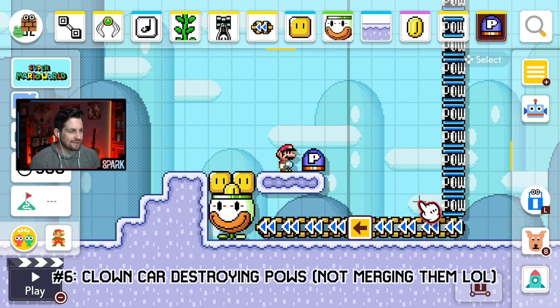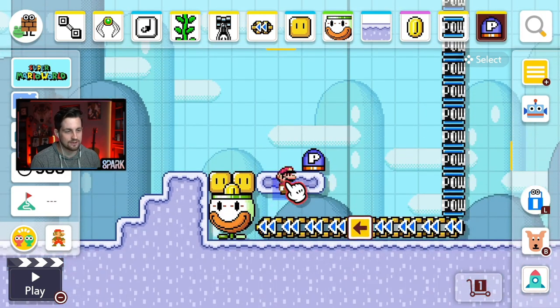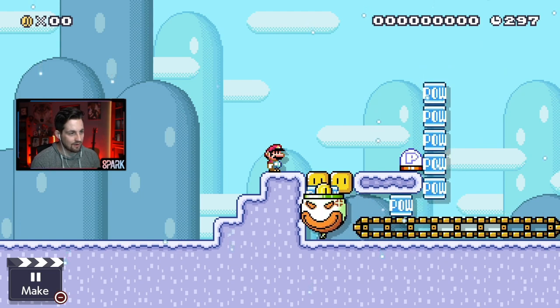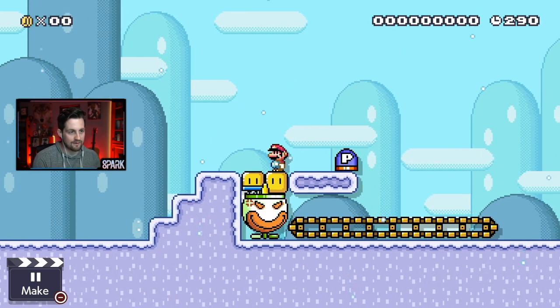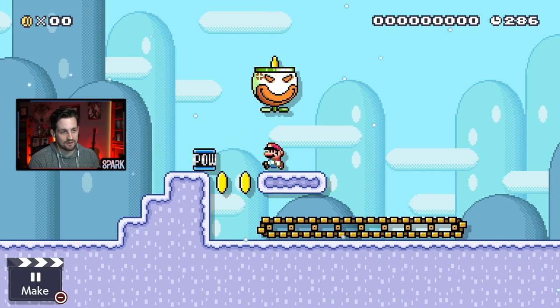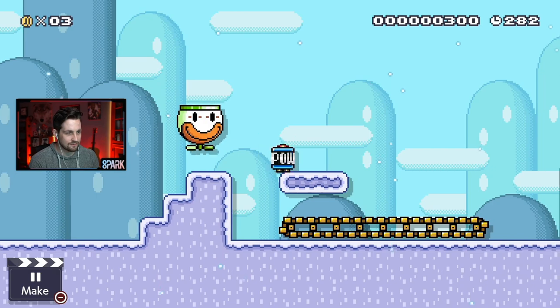Glitch number six: what you're going to see happen here is a clown car — a furious clown car — crushing all of these POW blocks for some unknown reason. When I start the scene, you'll see all the POWs start to get stacked inside of that gap, and it looks like the POWs are merging, but really they don't, because you can see that dust cloud left from behind. So when I hit this P-switch and it pops up, you see another dust cloud. All of the POW blocks get destroyed except for one, which is very interesting.